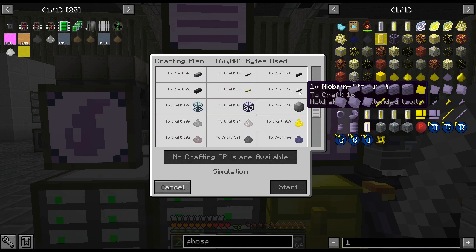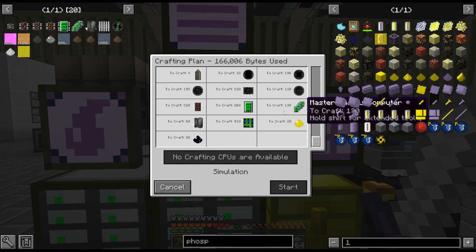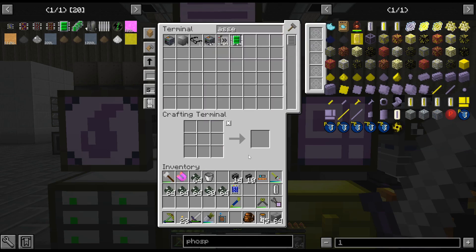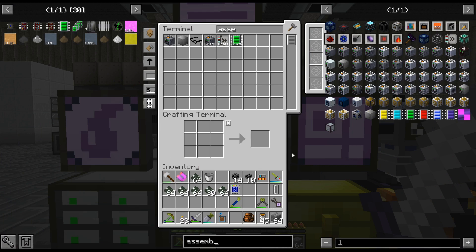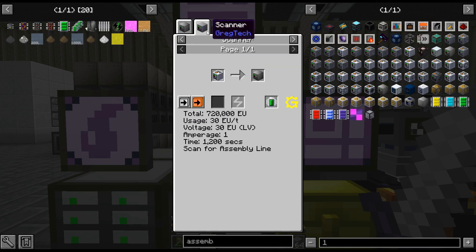We're short a few phosphorus, but other than that we pretty much have everything for the assembly line. And I don't know, this feels like way easier than the first time. We're talking like 910 circuits for the 6D processor mainframes and stuff. But we're actually going to probably need more of those.